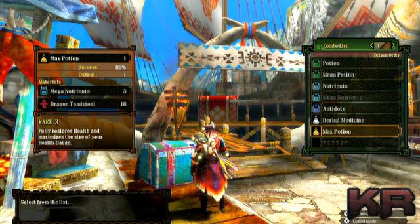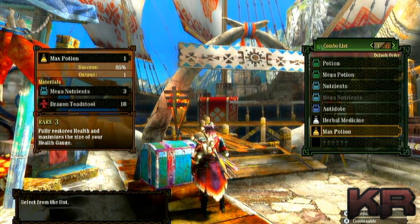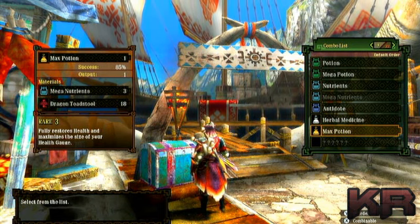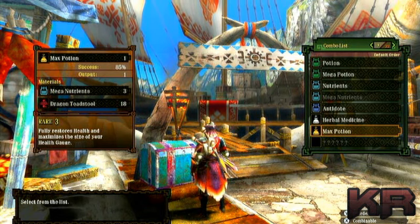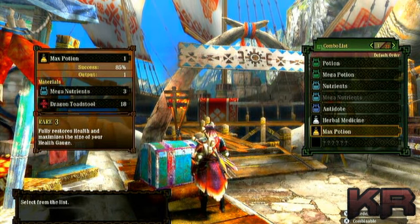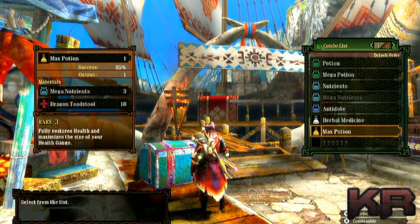For the max potion you also need a dragon toad soul. The wiki says you can get it in quite a few places, and a lot of people have found it in area one on the island, often on the first quest. Alternatively, at certain points in the game you can buy it from a shop — either the tavern or at the port.